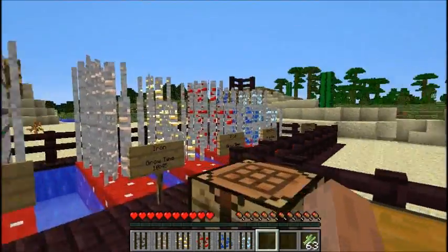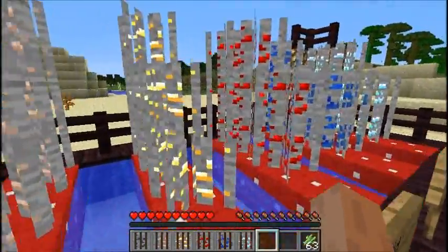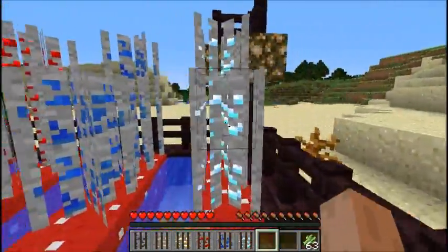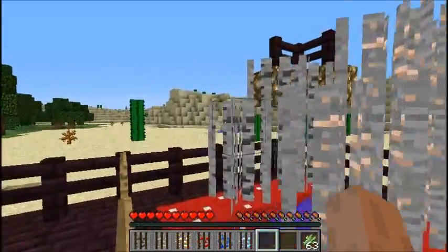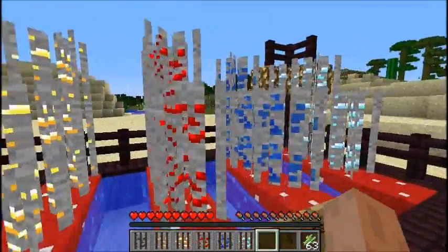This mod contains six new types of reed: coal, iron, gold, redstone, lapis, and diamond. Each one, when harvested, will produce one of its corresponding ore.